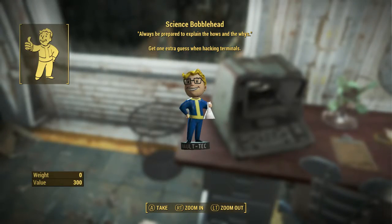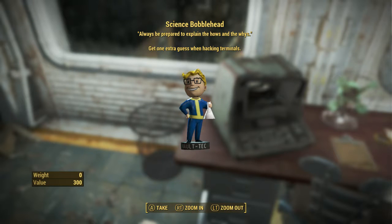Hell yeah! 'Always be prepared to explain the hows and whys' — get one extra guess when hacking terminals. So if you're doing a lot of hacking, this is a great bobblehead to have. And I'm sure if you have all the total hack magazines you can gain one more guess. I think Nick Valentine's perk actually gives you another one — I'm not 100% sure on that. But anyway, this is how you find the Science Bobblehead.